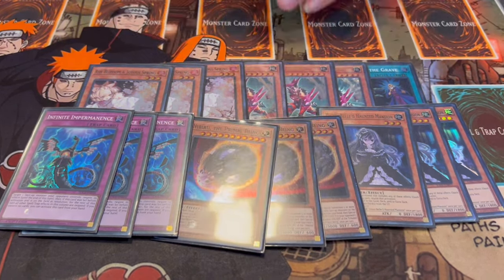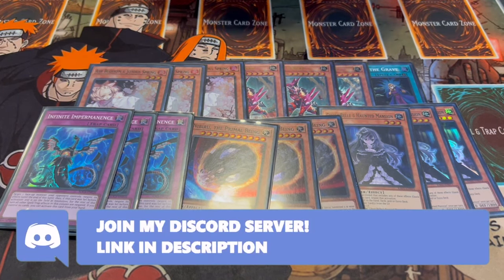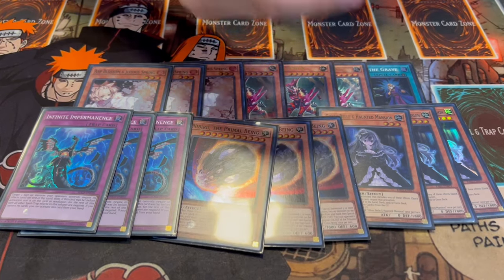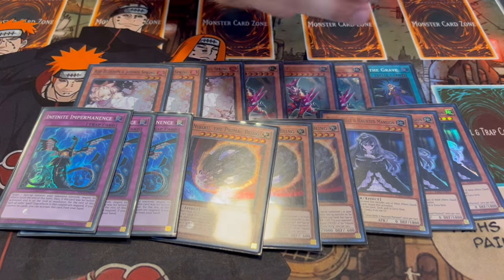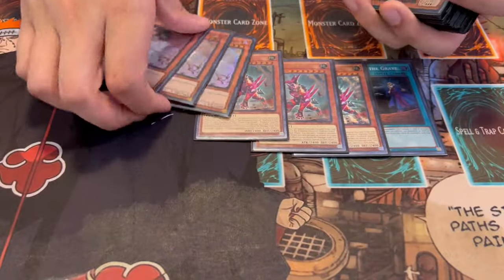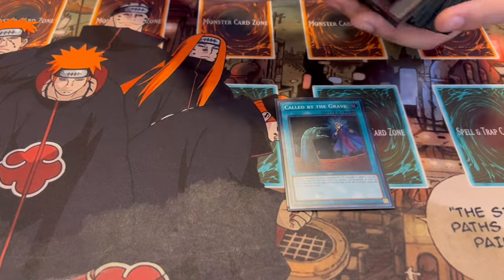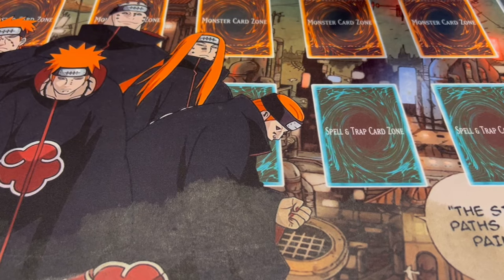Ghost Belle is really important because I'm scared of Bystials - anything that hits the graveyard. Fire is still the best deck and Belle is really good in that matchup. This could be Droll or Valor but specifically in this deck Belle just makes a lot of sense. That's it for hand traps and the main deck - it's 41 cards. You could cut it to 40, but 41 is perfectly fine especially with all the search power and consistency in this deck.